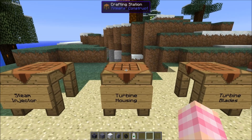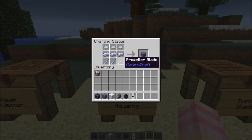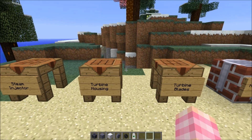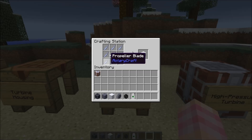Next, you're going to need turbine housing — you're going to need a lot more of these. Each one is made with three propeller blades, three steel ingots, and three base panels, and each one requires 15 steel ingots to make. Next, you're going to need turbine blades, also a lot of them. These are crafted simply with nine propeller blades, and each turbine blade block requires 27 steel.